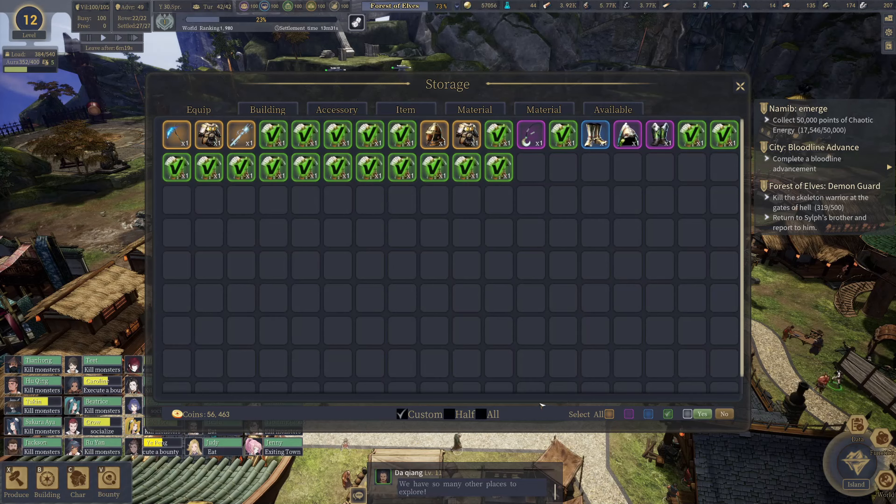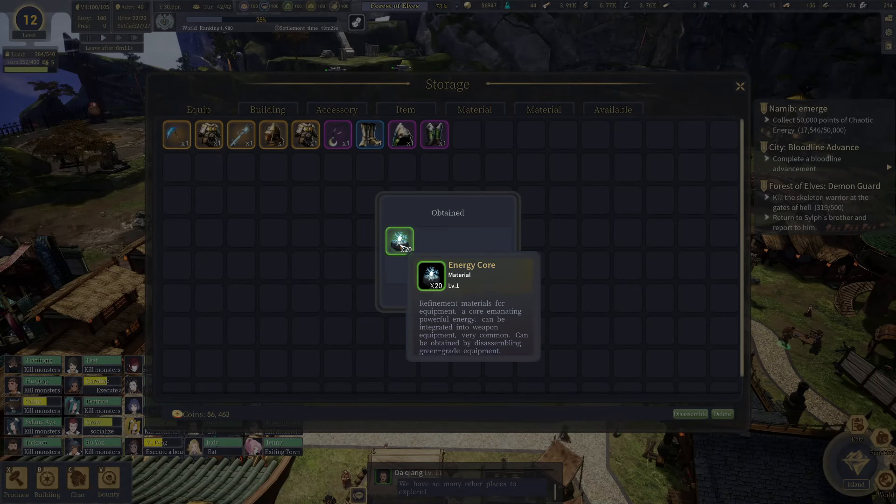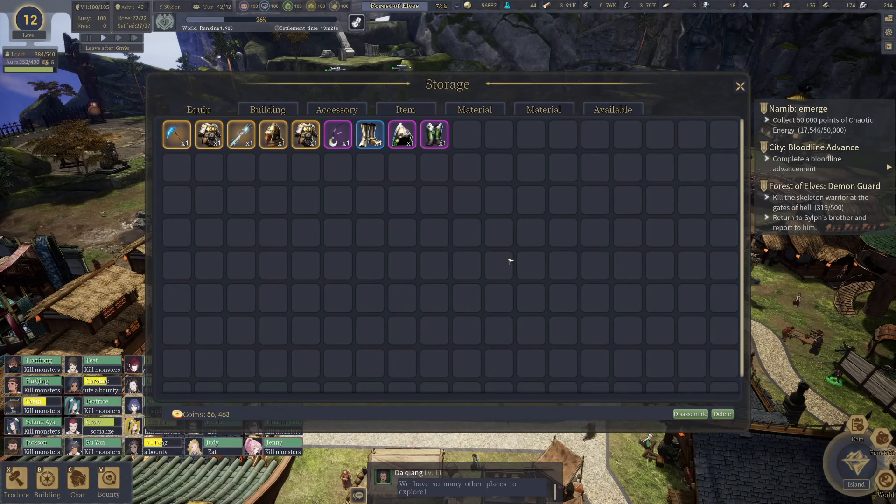I want to go ahead and disassemble some of these greens. I sold some because I forgot, but we need money, so it's always a good thing to get right. We're just going to go ahead and hit yes. We got 20 of these energy cores. That's going to help with the cause.